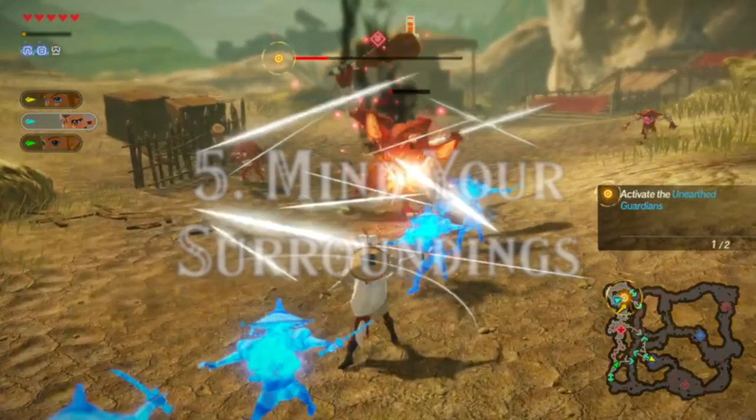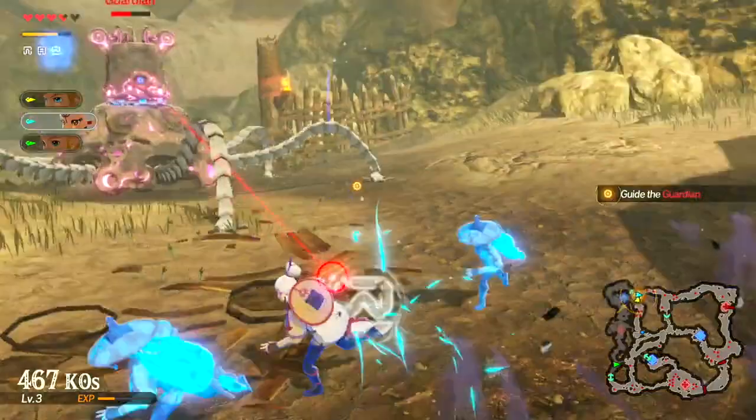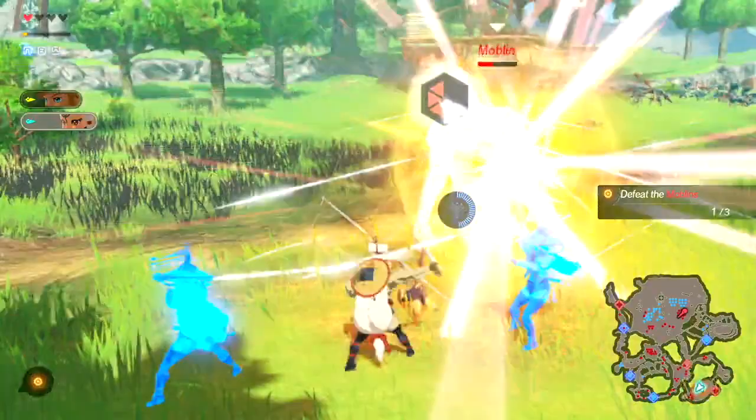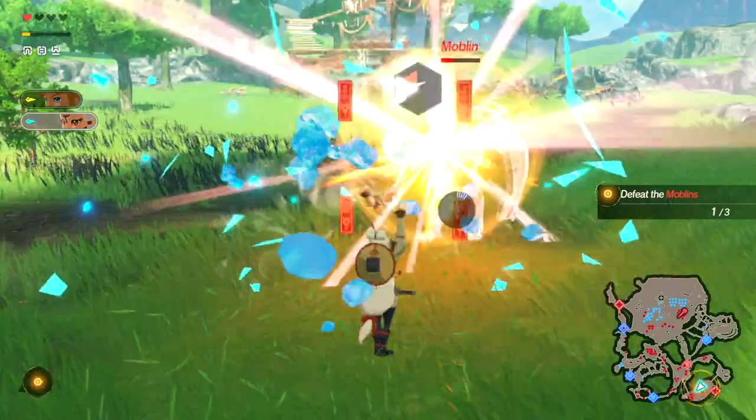Tip 5: Mind Your Surroundings. There are plenty of boxes to break for rupees and ingredients, but there's also a lot more to each area of Hyrule. Trees can be taken down to get wood, and chests can be found containing weapons. Enemy outposts that aren't part of the main objective can be found off the beaten path and tackled to earn extra XP and loot. Paying attention to the environment helps in combat too — using the Sheikah Slate's Cryonis ability on a body of water will immediately freeze any nearby enemies. Magnesis can turn metal boxes into weapons, explosive barrels will do massive damage to mini-bosses if you can lure them close enough, and you can even kick off any wall or vertical surface for a quick getaway with the paraglider.